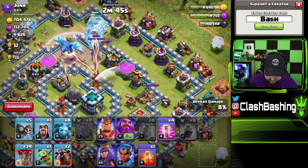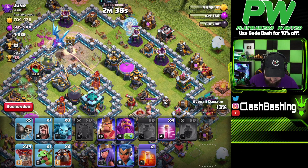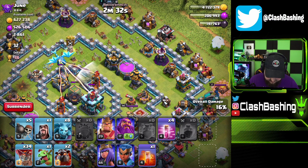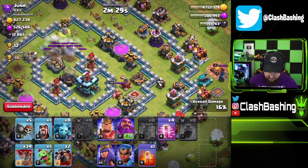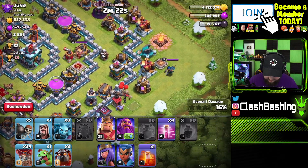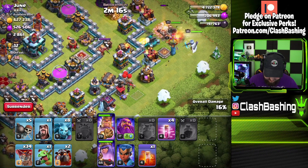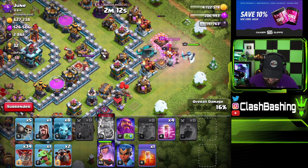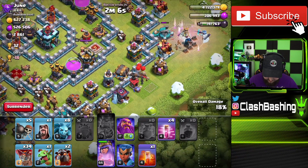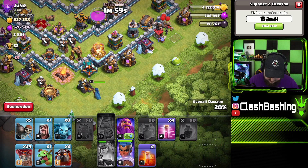We go in and we're going right into two sweepers, which is not ideal. We do get out one of the sweepers and get a shot on the eagle, but the eagle chain-wakes up the town hall. There's also a scatter shot I didn't see — we're going to go right in here with king and queen. That scatter shot is going to be annoying; we really don't want to have to deal with that.